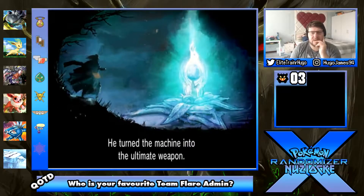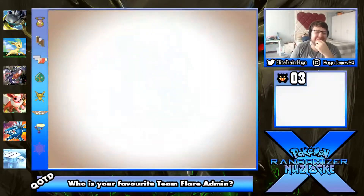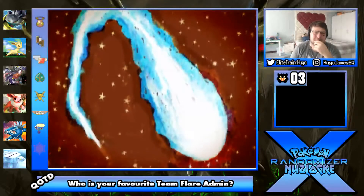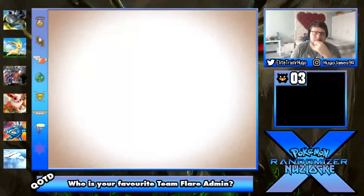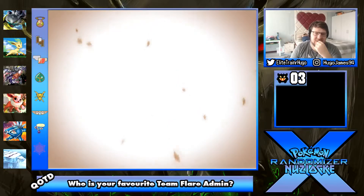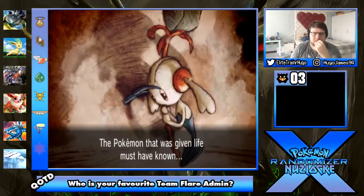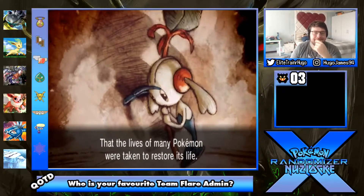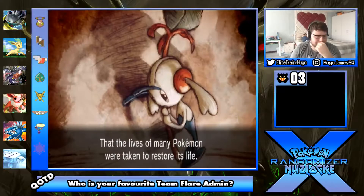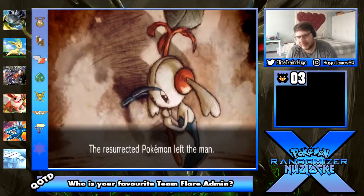So he used it into the ultimate weapon to kill everybody. And that is what Lysandre wants to use. Lysandre just wants to kill everyone. And his Pokemon left him forever. Sad. Sad stories are sad. I just want this over - this story just takes too long. This would kill me if I was speedrunning this game.